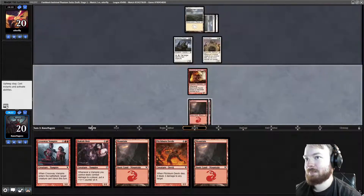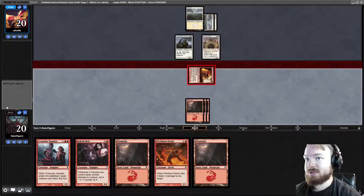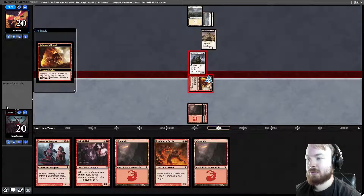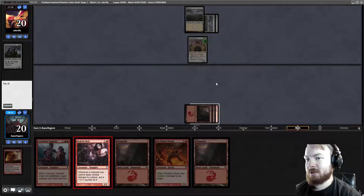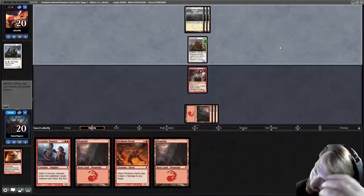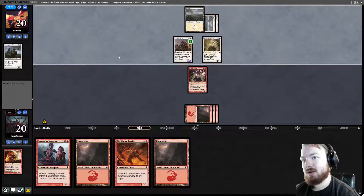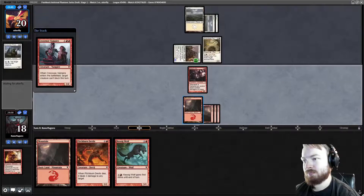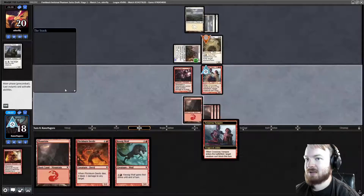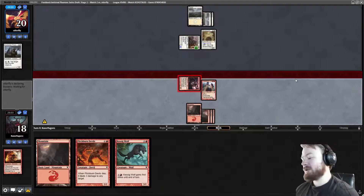Opponent plays an Unruly Mob. Play a Mountain, go to combat — I am going to attack. They can trade the Priest for it if they want. They do — they want a 2/2. We're going to play Rakish Heir, and hopefully they only have one blocker so we can use Crossway Vampire to sneak in some damage. Opponent plays a Silverchase Fox. They attack — no blocks. Draw Kessig Wolf, play the Vampire, name Silverchase Fox as the creature that cannot block. Go to combat, attack for 2, and Rakish Heir should become a 3/3.